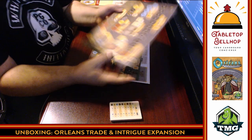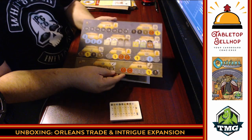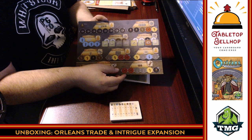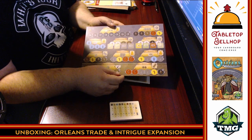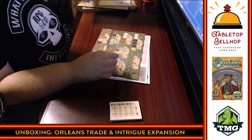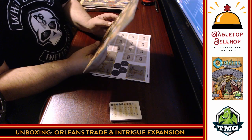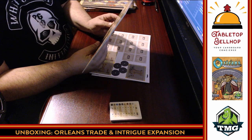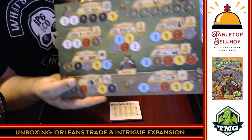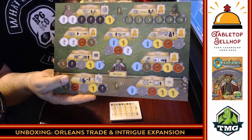First new board — looks just like what you would see in the original game, two-sided, with lots of places to put people. This would be a board where you send your workers to get various rewards. Then we have the intrigue board, which has the hangman, the fraud, the saboteur, the tax collector, the torturer. I'm a fan of the art — it's an amusing style, I dig it.